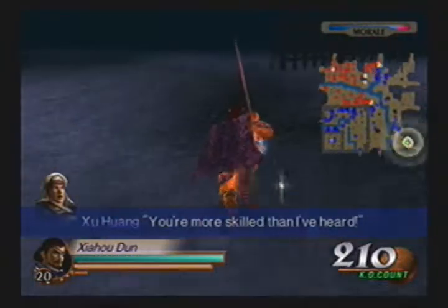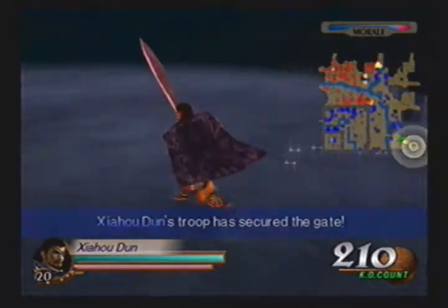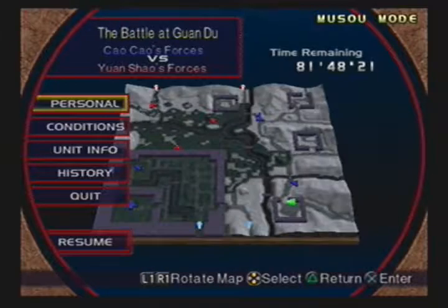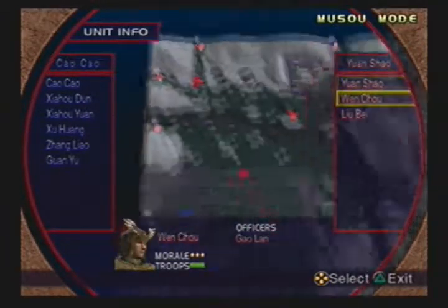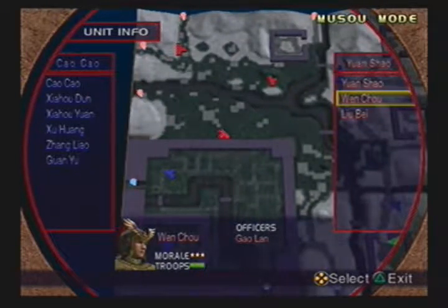I could always go to free mode to try to power up Shao Ho Doon. I'm going to have to do that with everyone else if I want to get their ultimate weapons. And that's the thing about getting their ultimate weapons — getting them here can be a pain in the ass if you are not strong enough. You're going to lose, and you're going to lose bad, especially on hard.